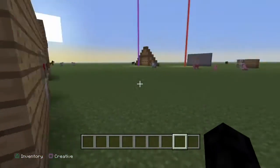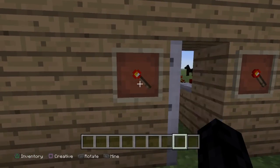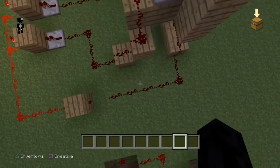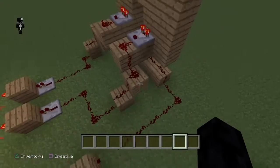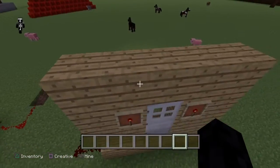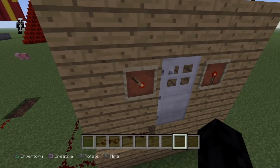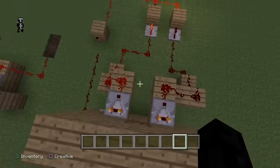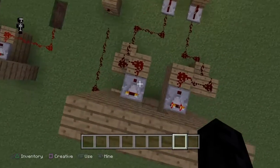I'll just be showing you how to build this. I have lifted up the build two blocks so that you can see all the redstone for it. What happens is the redstone signal comes out of these item frames, and the further — that's the highest the signal can be — as you can see, that's the highest it can be.